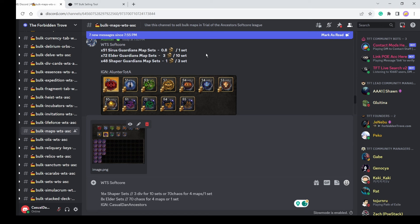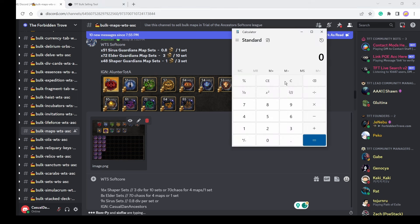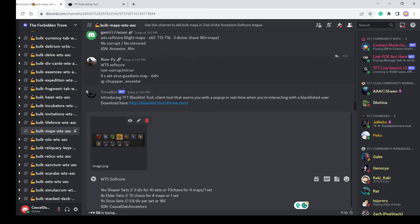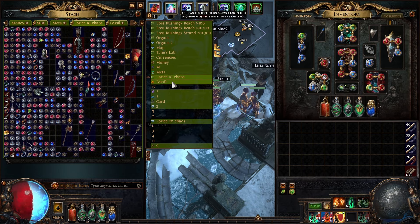For the conqueror sets, I'm not sure if I'll be able to sell them for 0.8 div for one set. Usually I sell conqueror maps for 35 to 40 chaos - not a lot of people are gonna buy your Cyrus sets. Let's try: 9 Cyrus sets, 0.8 div per set, or about 185 chaos. This is pretty much how you sell your map sets - it'll take a little time; you may need to lower to 60 or 65 chaos.